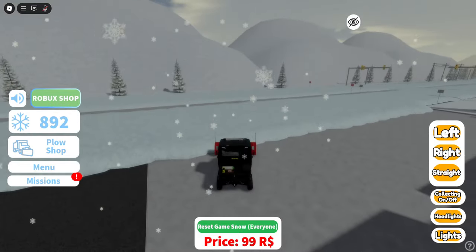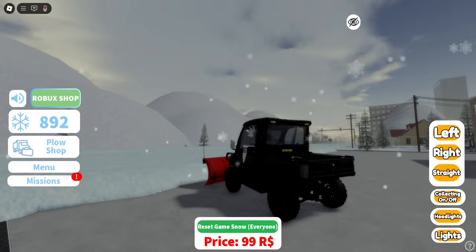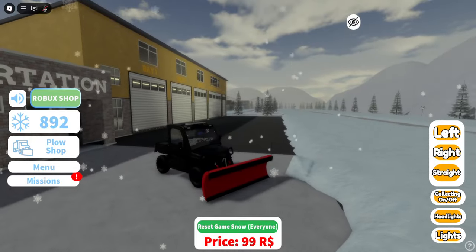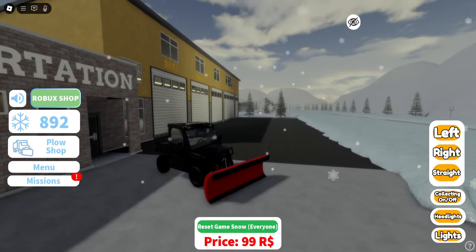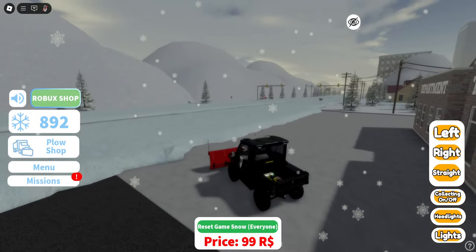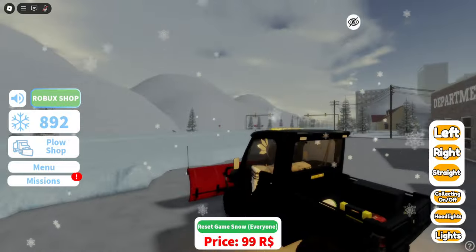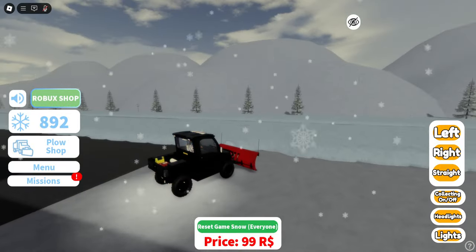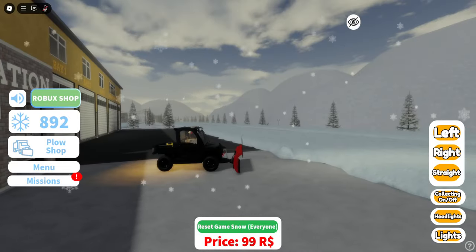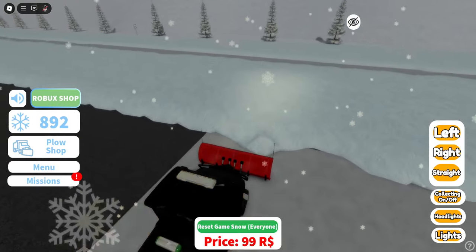Let's spawn the free one — that's the only one we have right now. So this is how we control the plow. As you can see it's turning, and we want to keep it straight. This thing is very sensitive. It does have lights — how cool is that. You've also got headlights, and you can turn the collecting on or off.